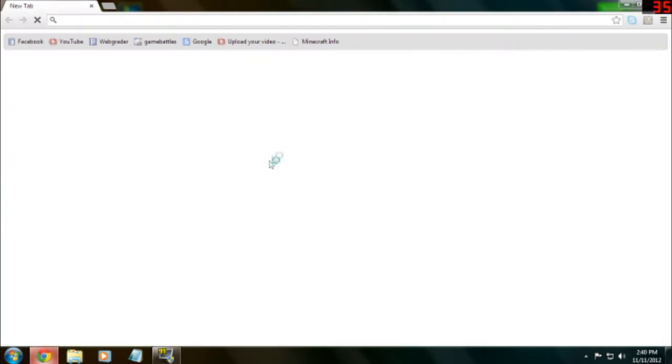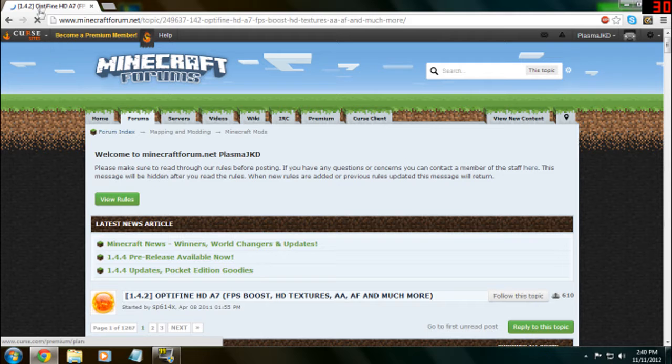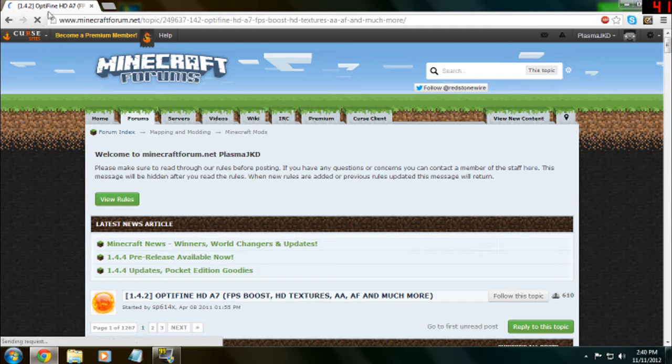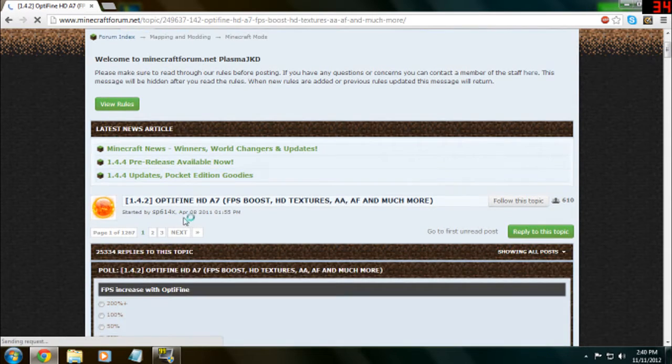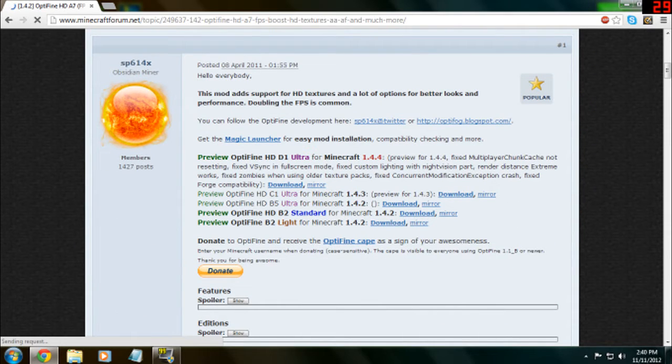You want to go to this link in the description. I'm going to go to the website real quick — this link will be in the description. You're going to go to OptiFine 1.4.2 HD, and then you can read about it, what it does and all that. Just scroll down until you see OptiFine HD Ultra for Minecraft 1.4.4.